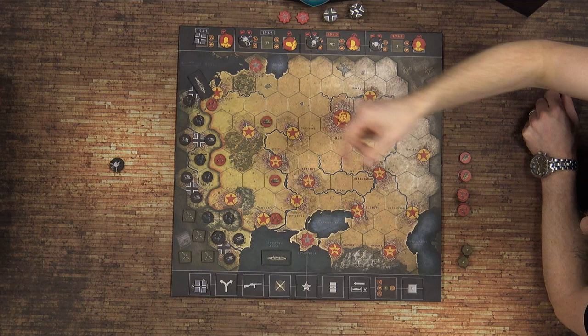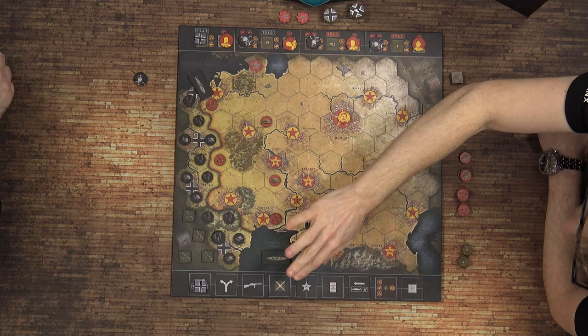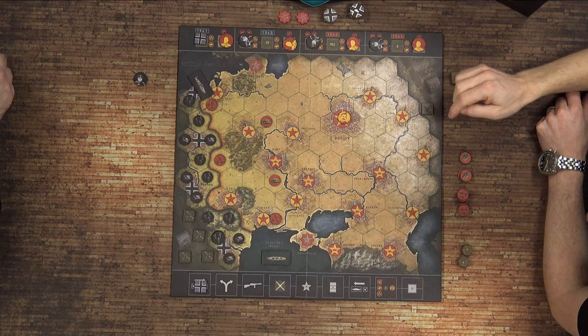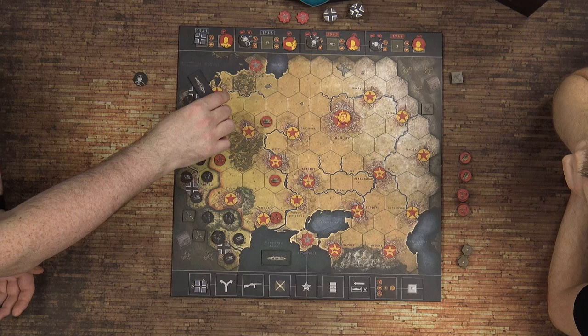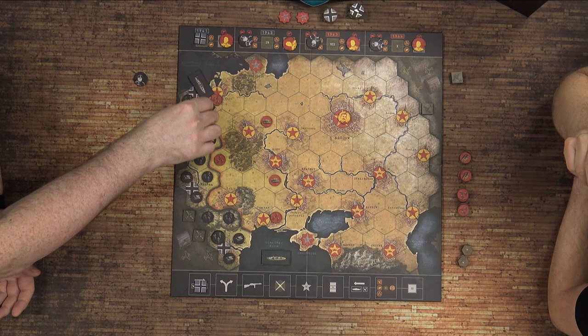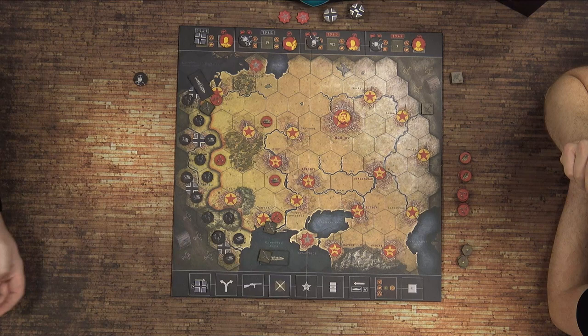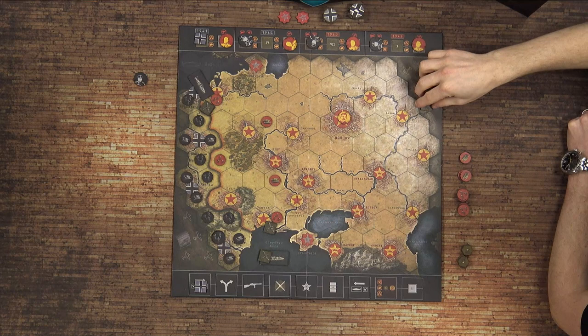Air units can stack, and you can place them on fleet units to completely neutralize those fleet units. So I'm going to pop two into there and neutralize that fleet by putting one on it. A good move is also to attempt to cut you off from Odessa. For my one Soviet air unit — my fleet is neutralized — I'll put it in to defend the unit in Odessa.